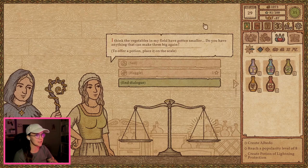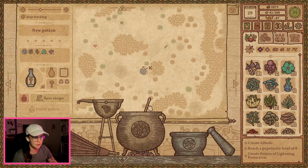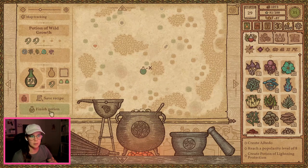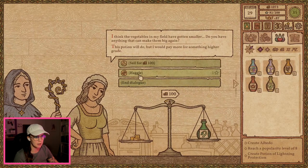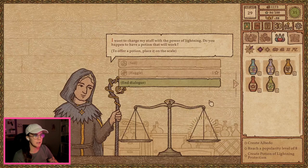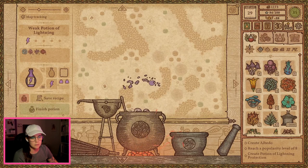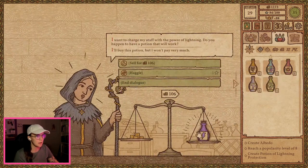I think the vegetables in my field have gotten smaller. All right, we're bringing her in. Oh, we got a level 2. That's okay, right? I wanted to get a little bit more than a level 2, but beggars can't be choosers, now can we? I want to charge my staff with the power of lightning. One is fine. We'll finish that one. Okay, lightning.